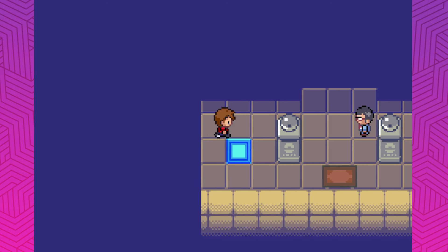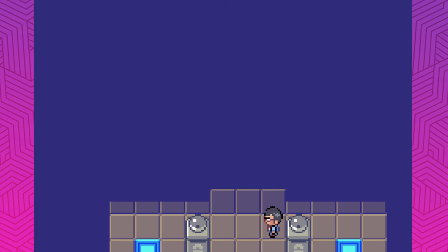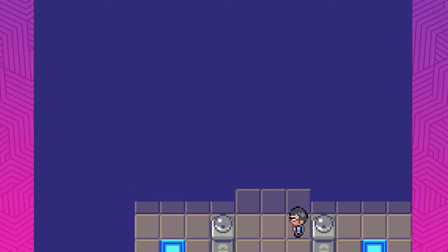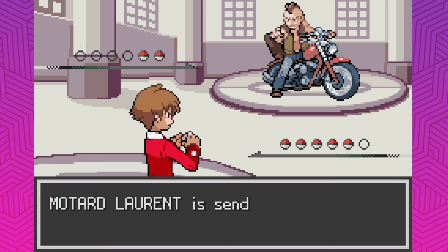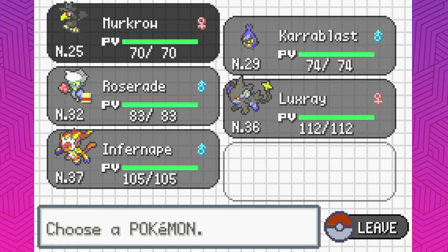Oh I hate this so much. It's not as bad as I thought it was going to be — I thought you had to walk across a hidden path and you can fall off and keep redoing it. I hate those puzzles so much. The fact there's a Murkrow here means it's definitely a dark type gym, which for us should be easy. Should.